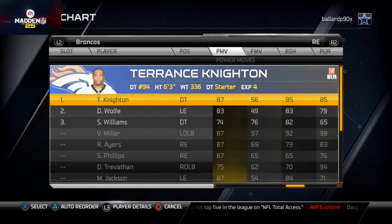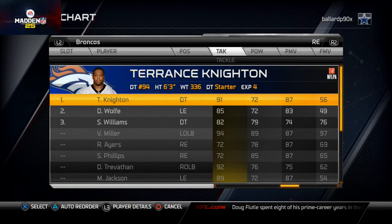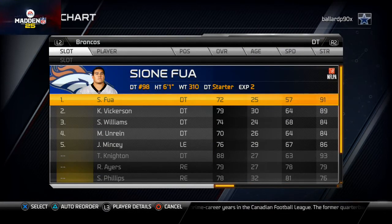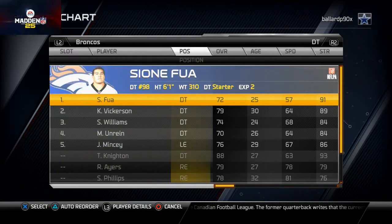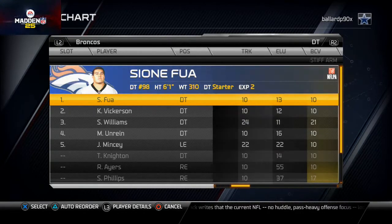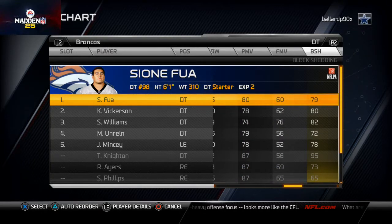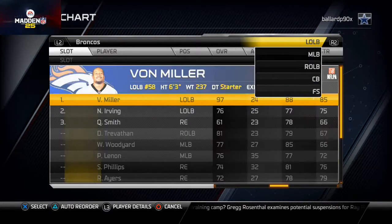Knighton cannot be left off the field in a defense where you're facing offenses that can both run and pass. We don't actually use a defensive tackle in this 2-4-5, but if you ever want to go to a 3-4 out of the New York Jets playbook, I'd suggest Sione Fua — 91 strength. His block shedding isn't great but he won't be moved. In a 3-4, the nose tackle needs to anchor two or three blockers so the ends can use their block shed to get free.